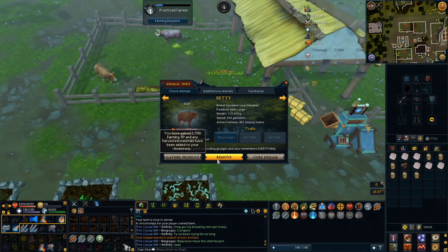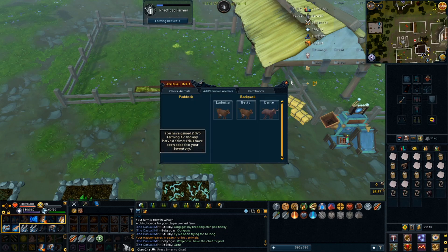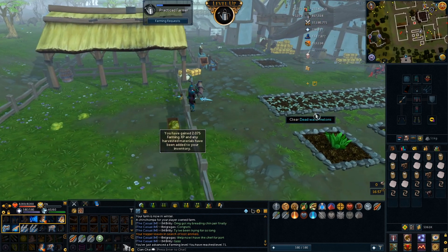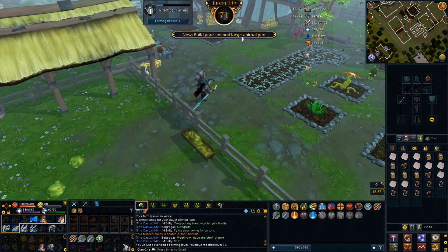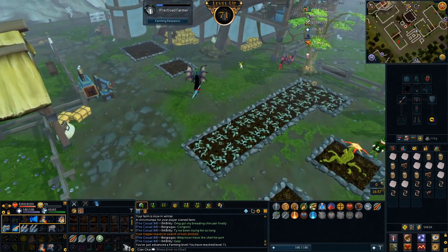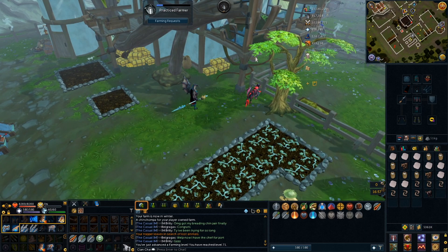And this should be level 71 farming. There we go — 71 farming, nice. I can go trade these all in — I can breed yaks. I haven't got a second yak yet so I can't get an actual breeding pair, but I guess I can grow my one yak.